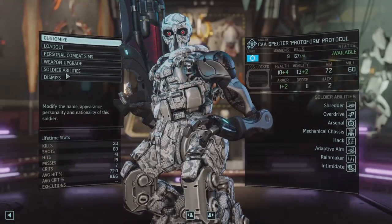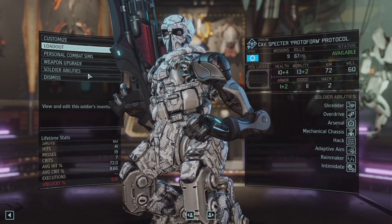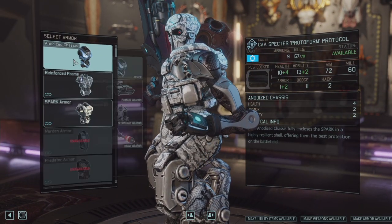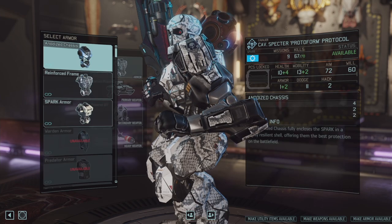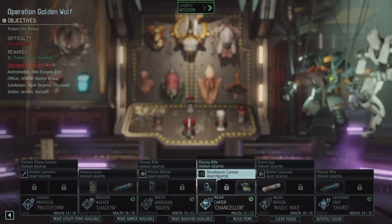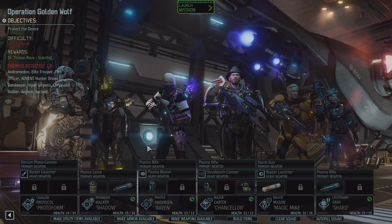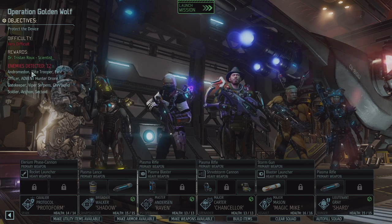Protocol has a new chest piece. Let's just take a look at it, shall we? Anodized chassis — it's so much nicer. Alright Protocol, you're our new target. Let's take out Protocol, Walker, Anderson, Carter, Mason, and Gray.